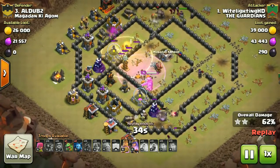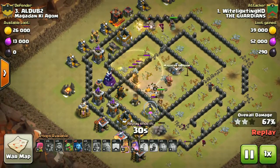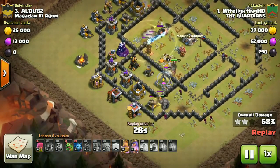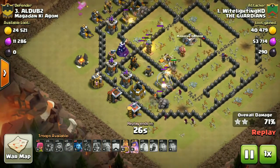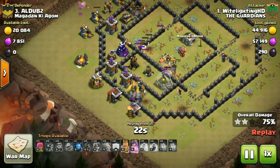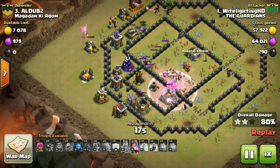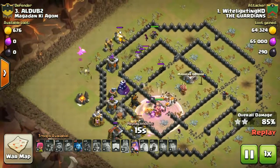Not both golems tanking — one golem tanking on that side for the queen, while the other is tanking for the Valk and some wizards. The king is tanking for the clay kill — quite whoa, everything is perfect over there. He is so lucky on this side, I think.